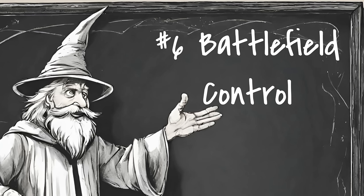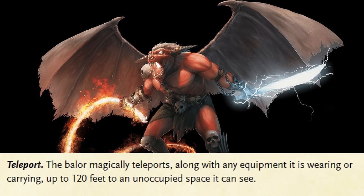Number six: battlefield control. If you want to make a hard encounter easy, throw up a wall splitting up the enemies and take them out in smaller groups. A Web spell in that hallway, Plant Growth, Bones of the Earth, Sleet Storm — a lot of these spells don't provide saving throws at all. And even the ones that do often provide some useful effect even on a successful save. A creature in a Sleet Storm that makes its saving throw isn't going to fall prone or lose concentration, but it still can't see and its movement is still slowed. Spells like Sleet Storm and Fog Cloud also prevent sight — and if you're fighting a tough monster that can teleport, dollars to donuts it needs to see the destination. So block their sight to block their teleports.